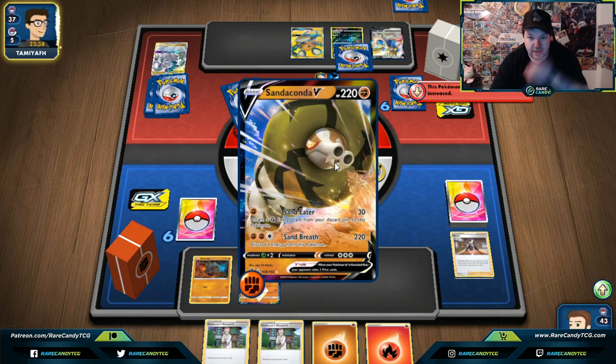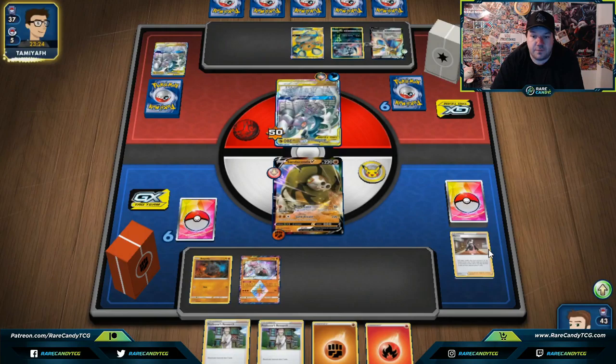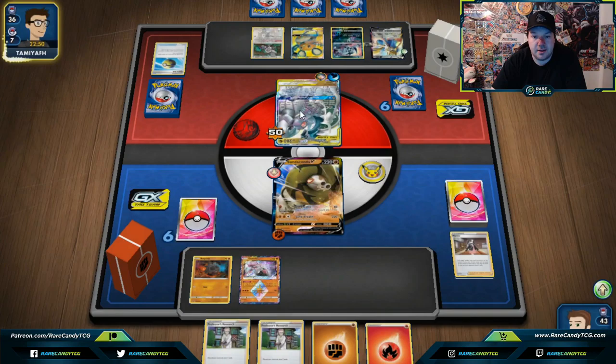It looks like our opponent's going to get out their ADP. They play the Guzma & Hala version — true. They play special energies — looks like they had it from the beginning. They have nothing to worry about; they're going to get off their Altered Creation. Sand Breath — oh no, we're going to be slightly short to get past that Metal Frying Pan. We do play a Tool Scrapper for reasons like this. Our opponent just needs to go for Altered Creation and we need to find the Rare Candy.